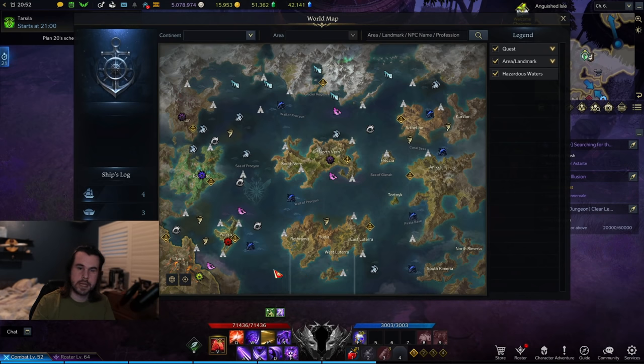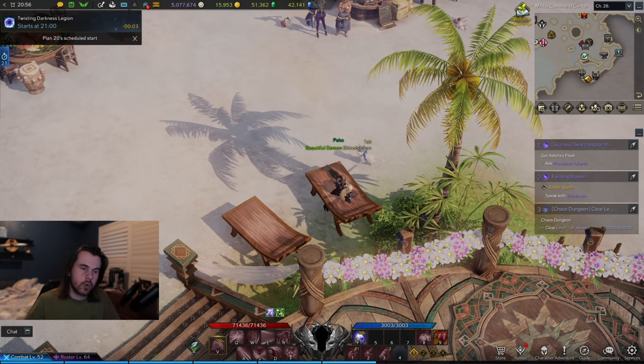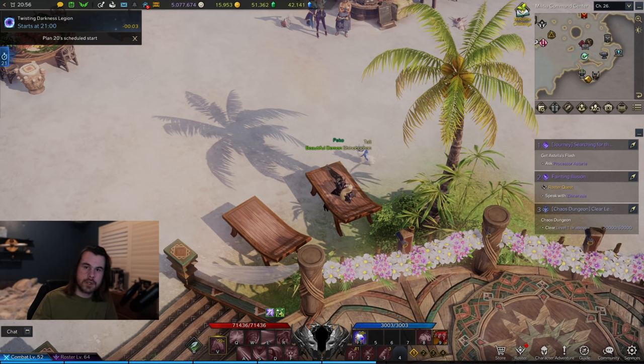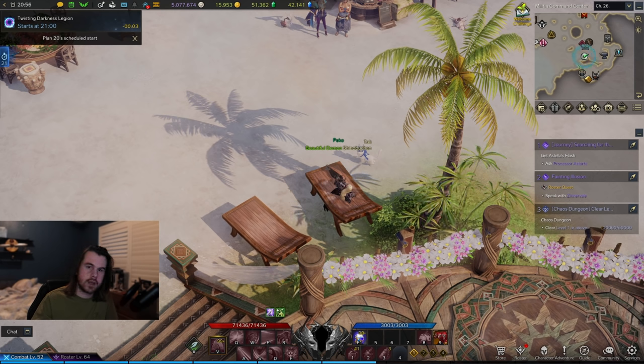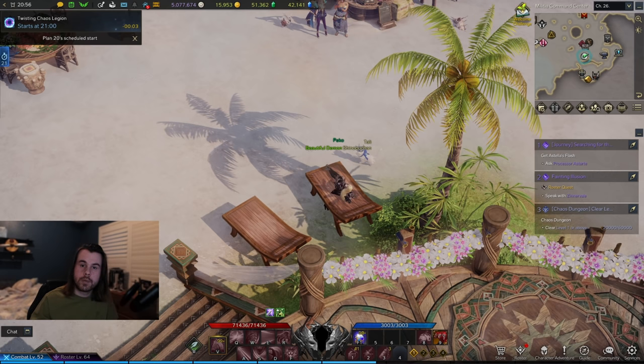The other island worth mentioning is Illusion Bamboo Island, which is here on the map — it'll give you some honing materials for tier 3. Since you're at the end of the game for now, horizontal content is what you should be focusing on: rapport levels, stronghold and life skill stuff, getting cards and collectibles, and plenty more. Remember to use the codex to find whatever you're looking for.